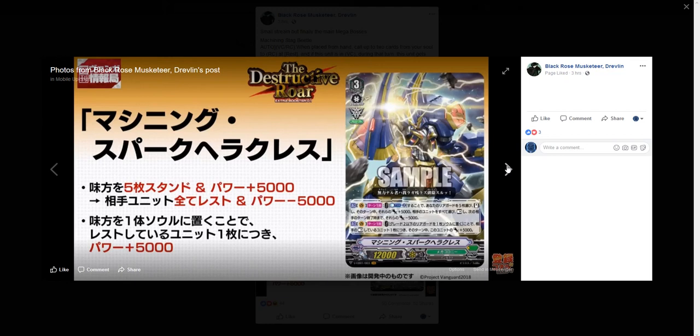This unit gets 5k for each of your opponent's rested units. This card will have a lot more impact against excel decks like Tachikaze, Murakumo, and any other clan that uses excel marks, including Nova Grapplers, because they have excess amounts of rear guard circles. If you rest all of your opponent's units — a full rear guard of six plus the vanguard — that's 30k power bonus. And for every excel mark they have a unit on, you add 5k more, so you can easily go from 30k up to 35 to 40k.